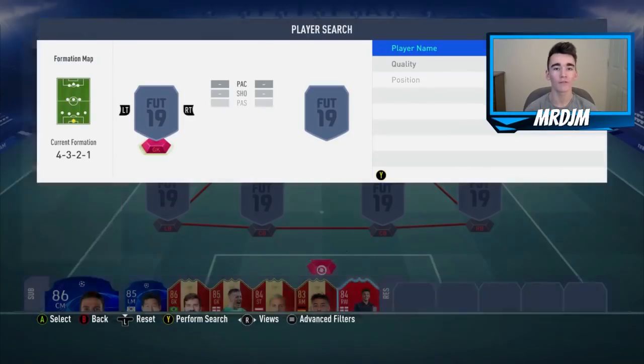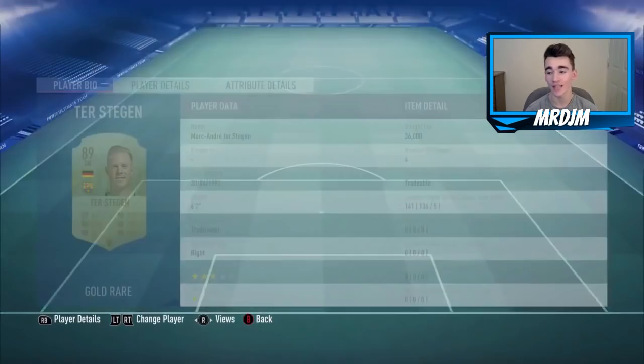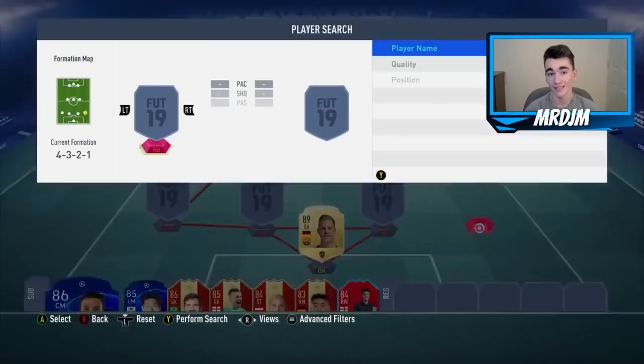Kicking things off, in goal I have gone with the 89-rated Marc-Andre de Stegen, who I bought for 36,000 coins. This guy is a very good goalkeeper on this game — 90 reflexes is a very good stat. Very good kicking in-game as well, and I have to say I thought he did a very solid job for me between the sticks.